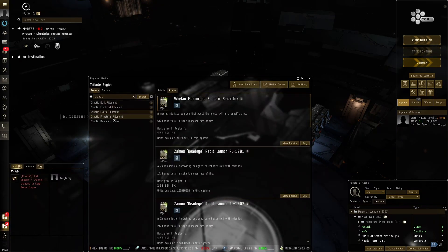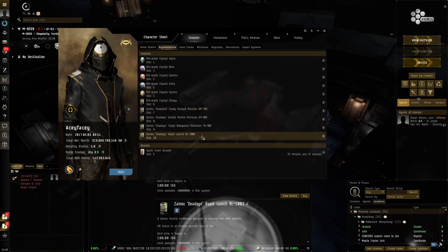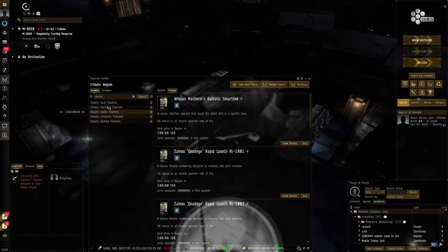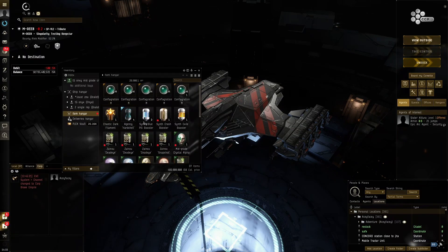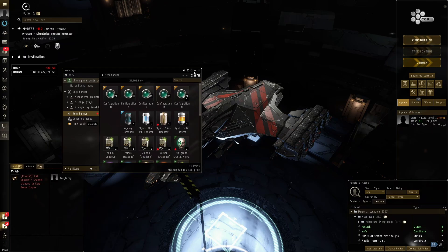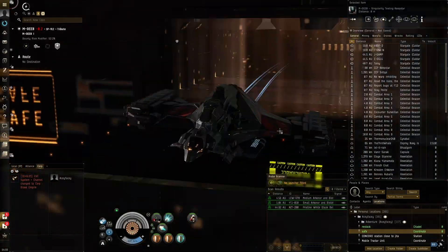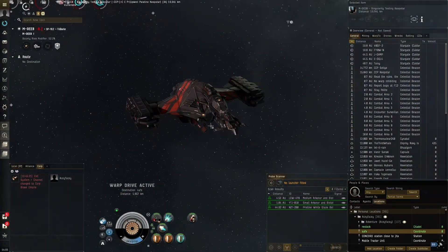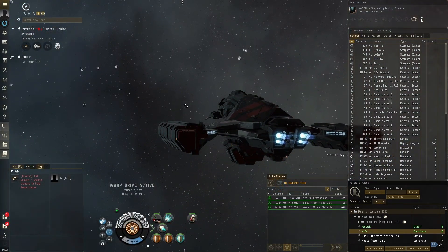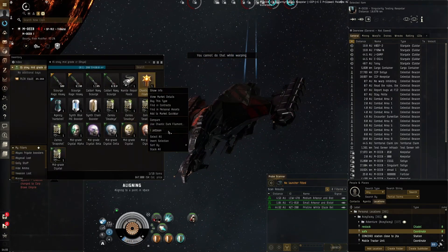We're using the mid-grade Crystal implant set with some x003 implants — not crazy expensive, but they buff things up. You could use x005s, which would be a lot better. I don't like using x004s — if you're going for x004s at around 100 million each, you may as well just go with x005s at about 200 million. The x006s are a bit overkill — you only get one percentage increase over x005s and they cost around 600 million each, so the price-to-performance is better with the x005s.